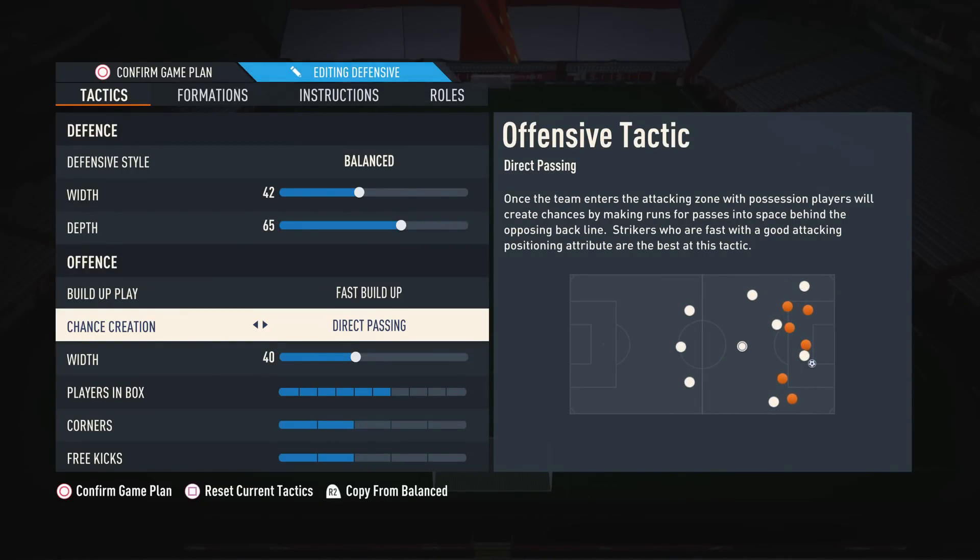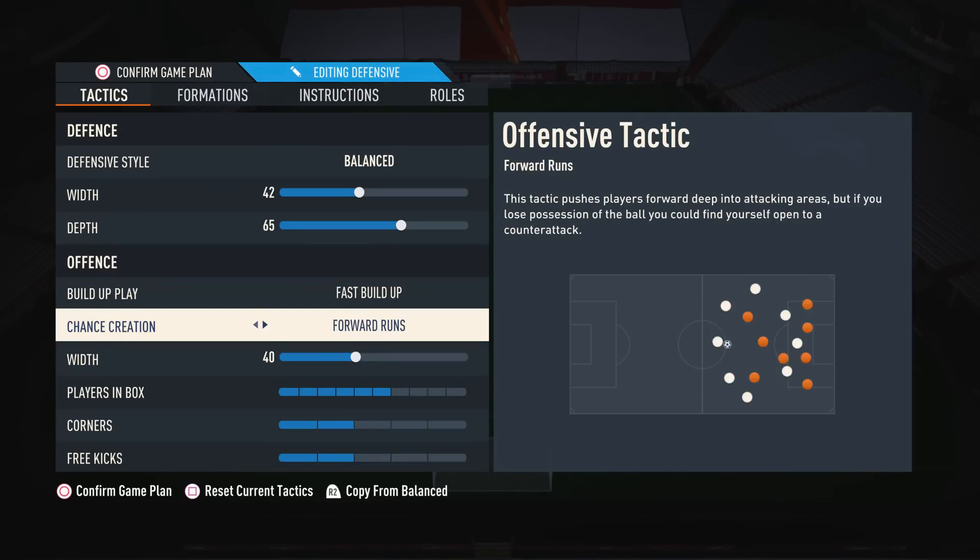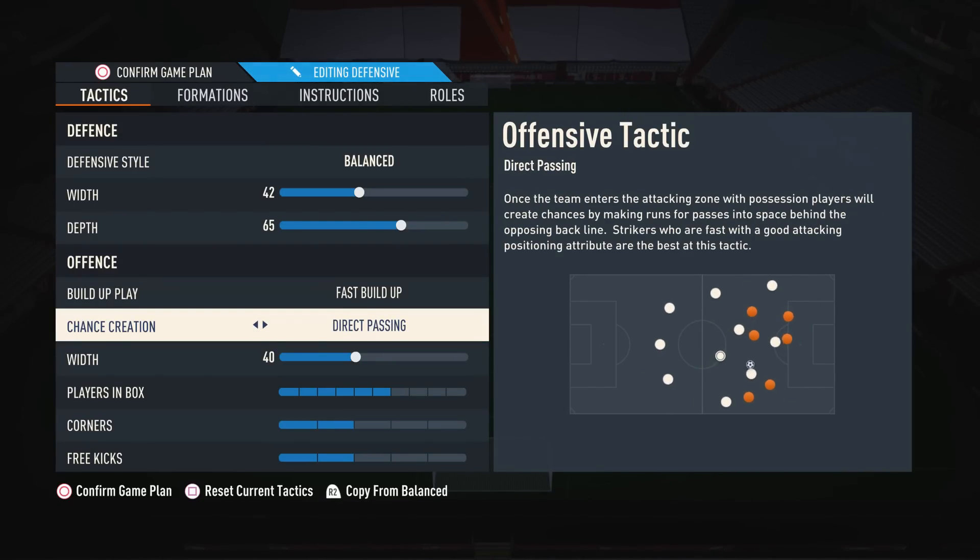Moving on to chance creation, I suggest having this on direct passing, especially if you're on the new-gen version of the game. The reason being is if you look at the diagram in the bottom right-hand corner of the screen, you can see it's the only tactic which actually makes your attackers move in a dynamic motion. It allows them to penetrate the defensive line; they really do make those movements in behind to break the defensive line. If you look at something like balance, you really don't see much movement — it's very static. So if you're on the new-gen version of the game, I very much suggest direct passing. If you are on old-gen, direct passing is not as much of a requirement, but you still might want to use it.